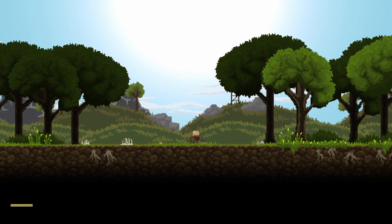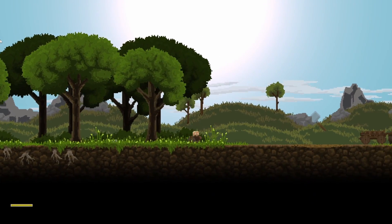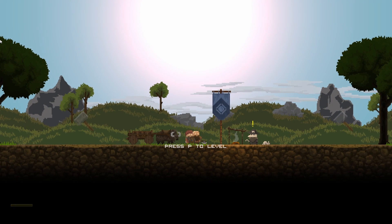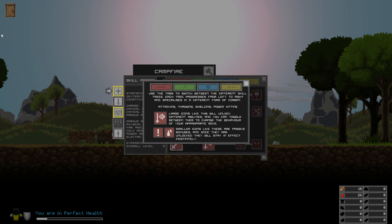Nice music — really nice music. Alright, let's go over to this guy. Press P to level up. Use the tabs to switch between different skill trees.